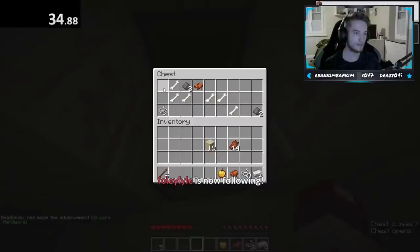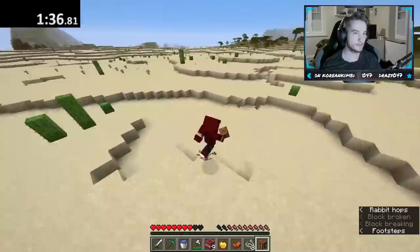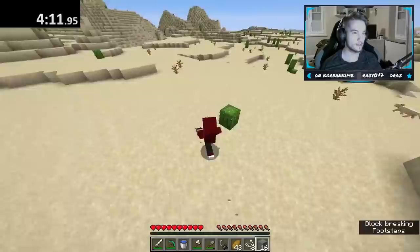To start the run, he spawned in a plains biome, spotted a desert temple, and found that its chest contained 3 diamonds, 9 iron, and 7 gold, along with some string and the TNT hidden underneath. Once he crafted some tools, he ran for a bit in the desert until he stumbled upon a desert village, which provided him with beds and bread. With the essentials, he just needed a lava pool and managed to find one a bit later.